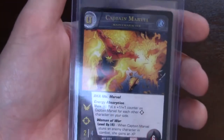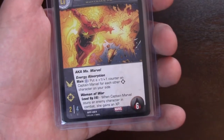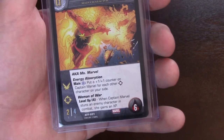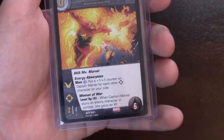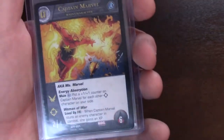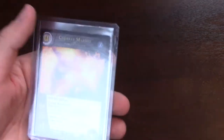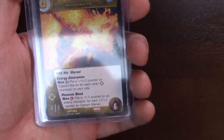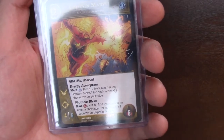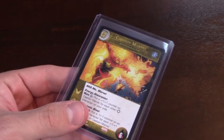Captain Marvel — now we're going over to the A-Force, the good gals. She is flying and ranged. She can pay a telekinesis energy to put a 1-1 counter on Captain Marvel for every other ranged character on your side. Her level mechanic, Woman of War, only takes 4: when Captain Marvel stuns an enemy character in combat, she gains an XP. So you want to build her up with 1-1 counters, build a ranged flying deck, keep her in the back, and have her stun lower-level enemies. When she levels, it reverses — pay 1 power energy during main phase: put a 1-1 counter on an enemy character for each 1-1 counter on Captain Marvel. Later in the game you've got all those counters on her, and you can lay a bunch of tokens down on everyone.